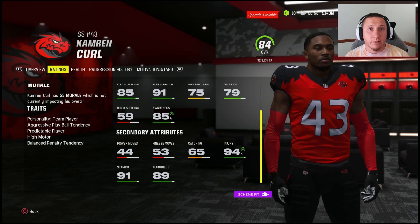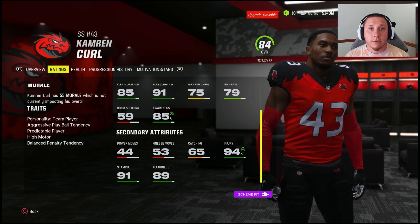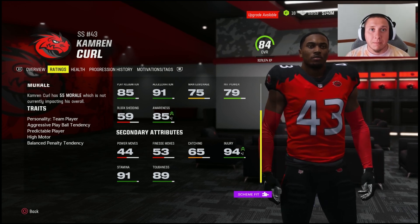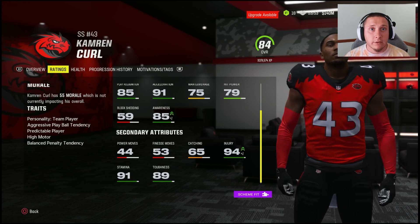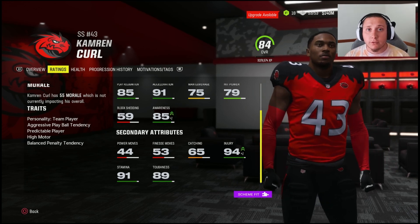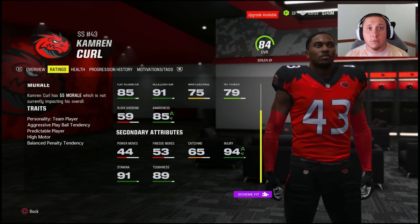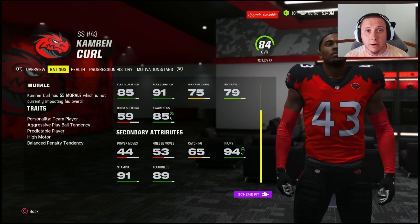That aggressive trait does come with a trade-off: sometimes they will go up for a football, miss, and allow the receiver to catch behind them for extra yardage or a touchdown. Having the balanced play ball tendency is not necessarily bad, and conservative is something you can work with, but those players won't go after the ball the same way. The other trait to consider is the high motor trait — I've seen high motor players perform at their capability more consistently. Also consider the penalty tendency, as the undisciplined trait could result in extra face masks or pass interference penalties.